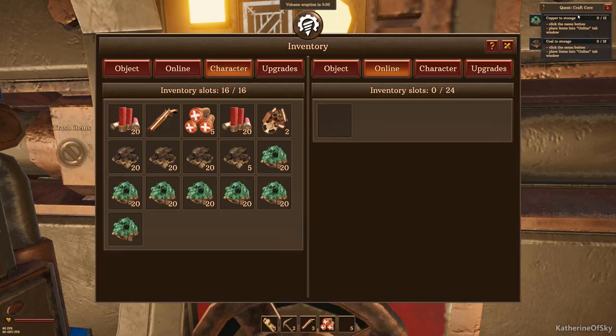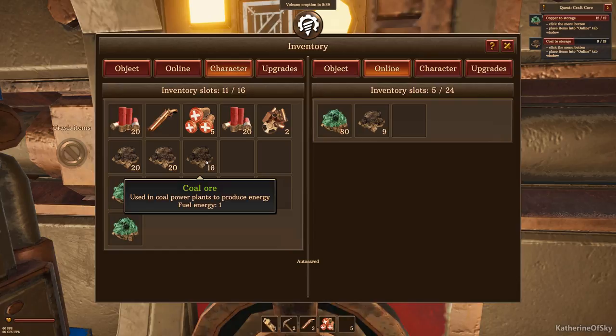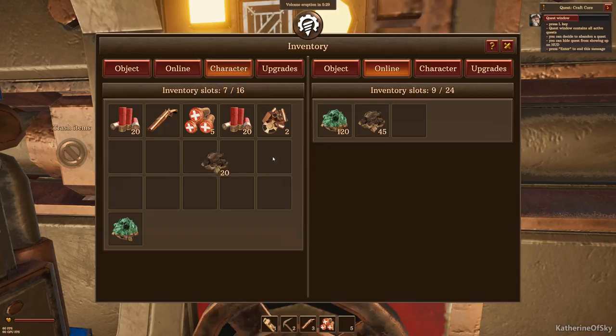Put copper in storage - we need to place them in the online window. There's only one square but as we drag stuff in we get more squares, which is nice. Then we get coal. Shift lets you transfer one piece at a time, control is five pieces. I really wish there was a transfer-all option. This game is in early access, keep in mind, so lots of things can change.